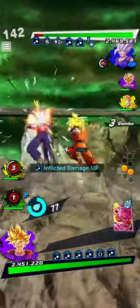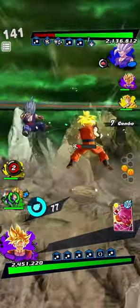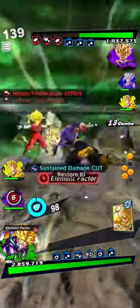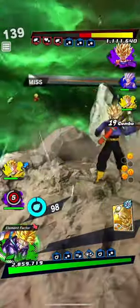We start off dodging a fullscreen Strike Art from my opponent's Beast Gohan. We then use the Strike Art with Revival Gohan, switch into LF Trunks, use the Strike Art, and then another as they switch into their post-Revival Super Saiyan 2 Gohan.